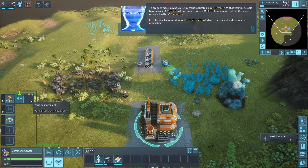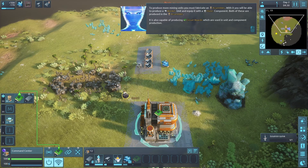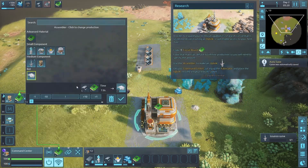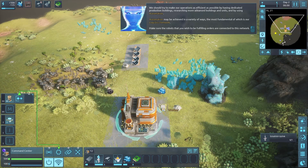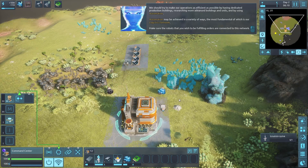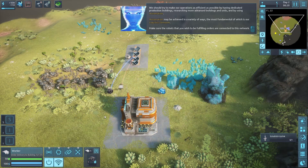Now we need this thing to produce for a while. We needed to produce a couple because we need it to make workers. We got three circuit boards - let's try to create a worker bot. Oh I made one right here! Units work via logistic network - make sure the robots you wish to fulfill orders are connected to the network. If you tell them, that one starts delivering too.